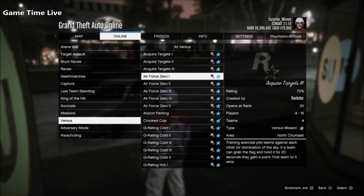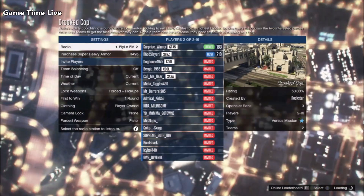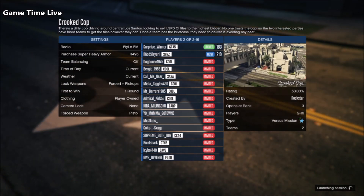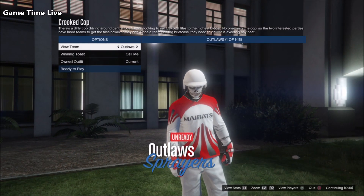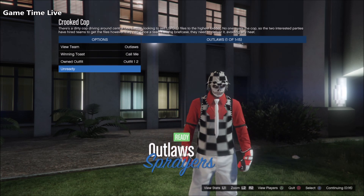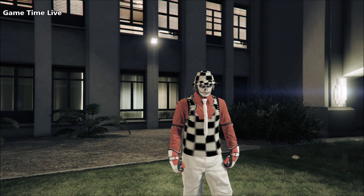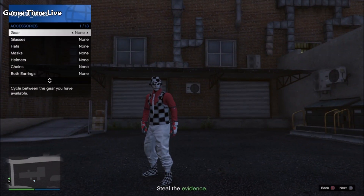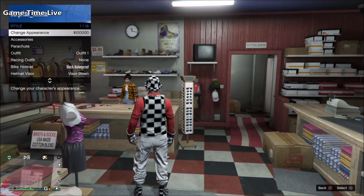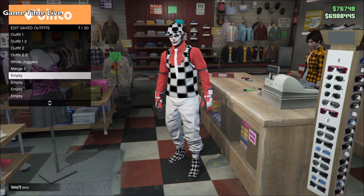Go to the Rockstar created jobs and find the first job called Crooked Cop. You can either host it or join from somebody else, but make sure clothing is set to player owned. Once the job loads, scroll over to owned outfit and click two times to the right. You'll see the jacquard tank top merged through the red vest shirt and the jacquard hat glitched through. Hit ready to play, and once in the mission open your interaction menu, go to style, accessories, then gear, and click once to the left to put on the earpiece. Close the menu, pull your phone, and quit the mission. Back in free roam, open the interaction menu again and press once to the right on gear to take off the earpiece. Outfit number one is done - save it at the bottom of the outfits list, then delete component slots one and two.